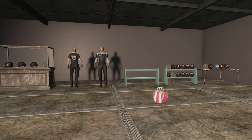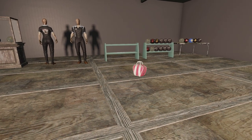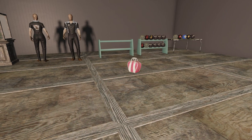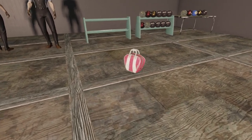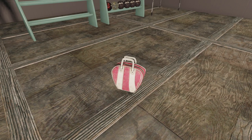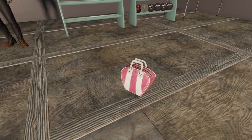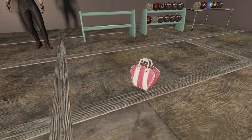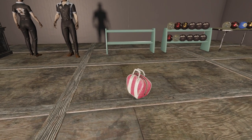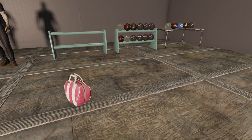We are here with the bowling team bundle and we're going to start off with the bowling bag loot bag. As someone who's actually had to carry a bowling bag before, this pretty much looks exactly like it should be. It is bright enough that people will see it in the distance, which is nice. Some of the other loot bags I feel like when you drop it people won't be able to find it, but this looks good and bright enough that people can see it.